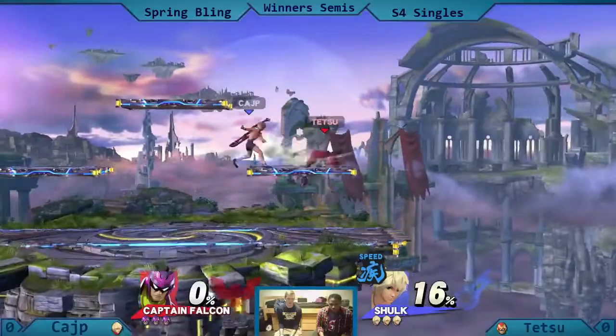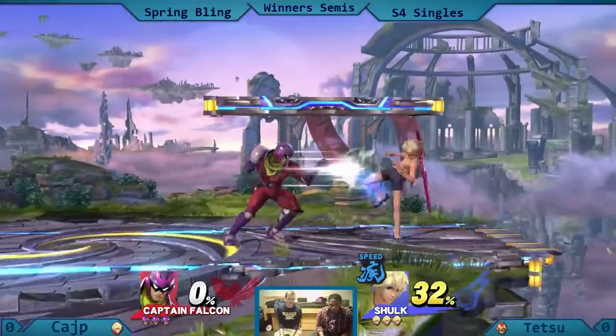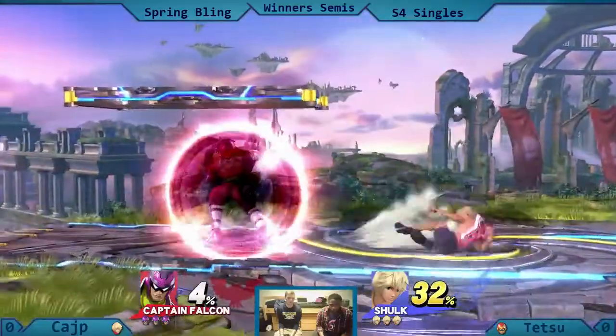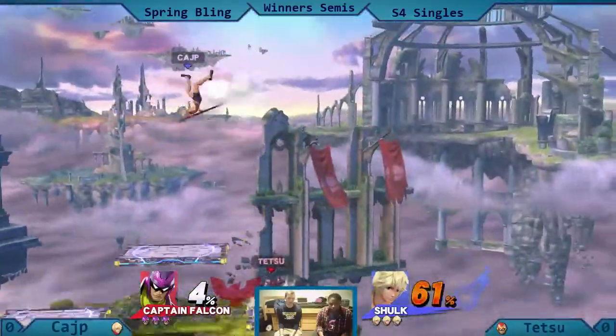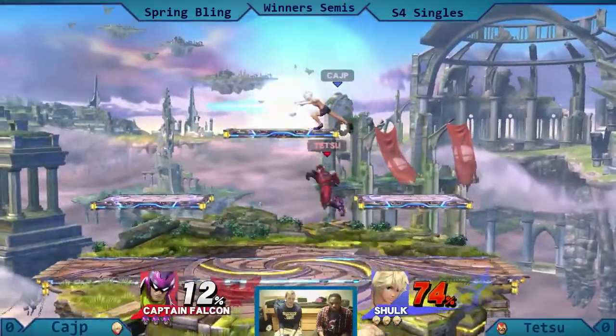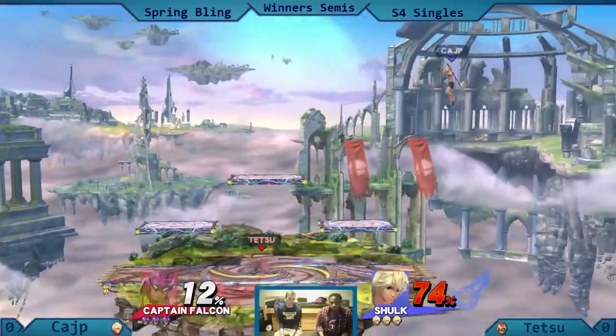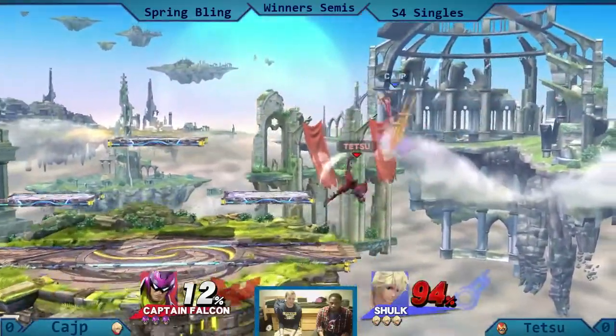Looks like Will got the first 18% on Shulk right now, but Shulk seems to be putting on a little damage. I'm really bad at commentating but I'm going to try my best. Both of them pretty slick, both fast characters, especially when Kajip decides to put Shulk's speed boost on.